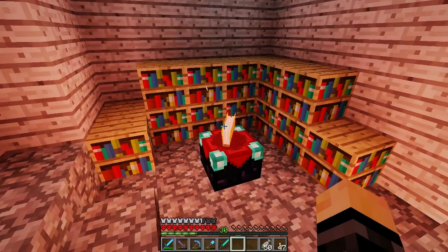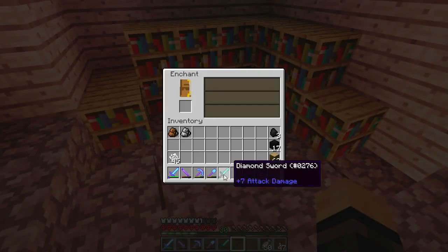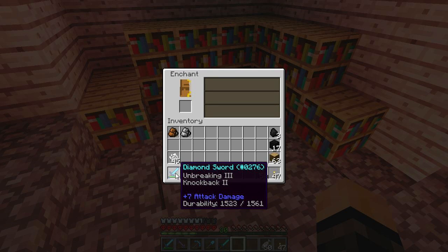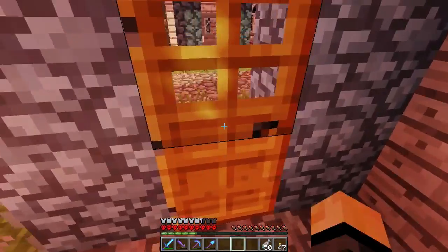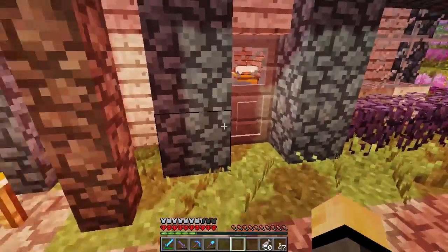Anyway, I have 30 levels from the zombie mob farm, so we're gonna be enchanting a new sword because our current sword is Unbreaking 3 and Knockback 2 - that's a terrible sword. And we got... Unbreaking 3, Knockback 2 again. God dang it, that's a shame.